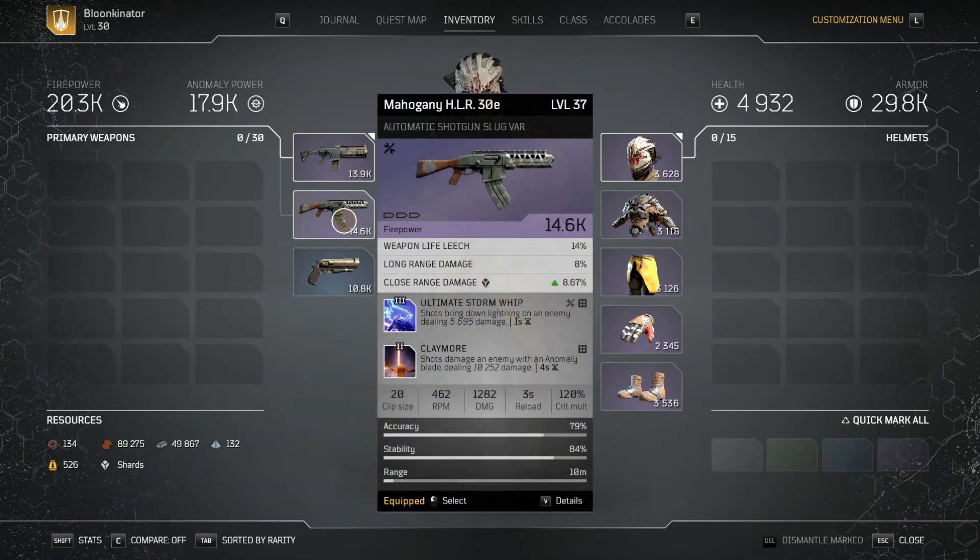My shotgun also has Ultimate Storm Whip, but I also have Claim More — shots damage an enemy with an anomaly blade dealing 10,252 damage, procing every four seconds. So not only am I getting damage from Ultimate Storm Whip every one second, but every four seconds I get a laser beam from the sky that does massive damage. This shotgun is just nasty — I crafted it and it has a tier three and a tier two perk, which I think are some of the best mods available.